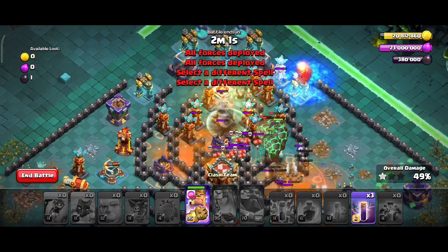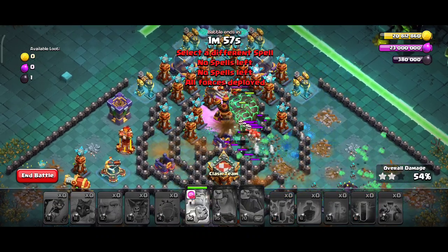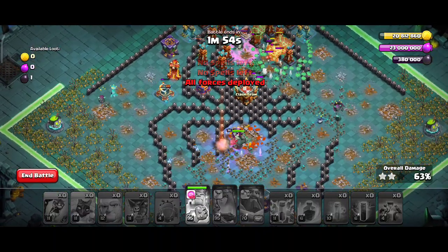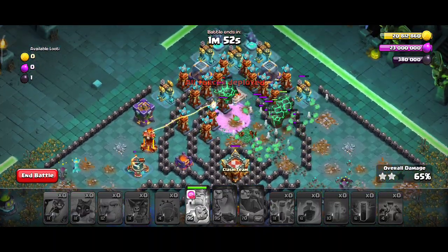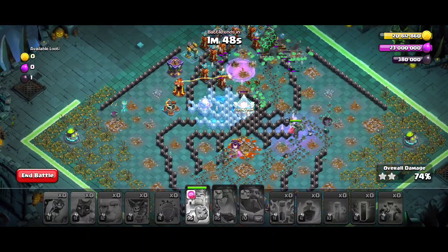Use the lightning spells followed by bat spells, and use the Barbarian King's ability. I think we are good to go — nothing much more left.